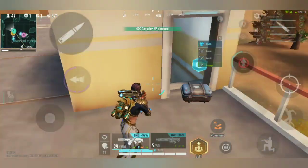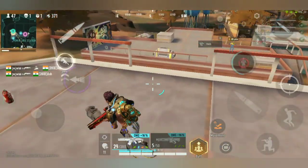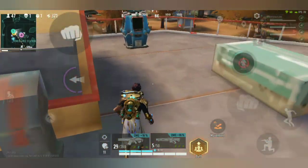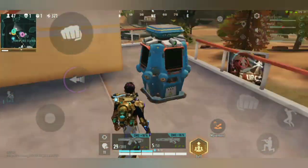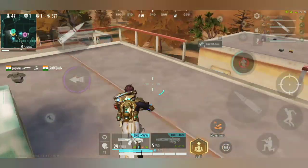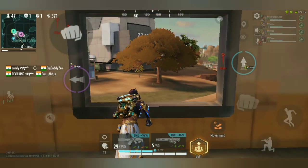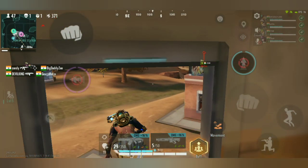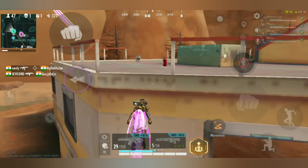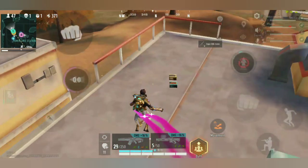So you can hit the enemy and kill the enemy, you can hit and attack. You will attack the enemy in a few seconds and damage them. Here is the enemy — you are going to use the jetpack, put it on the top, and use the jetpack straight so you will land.